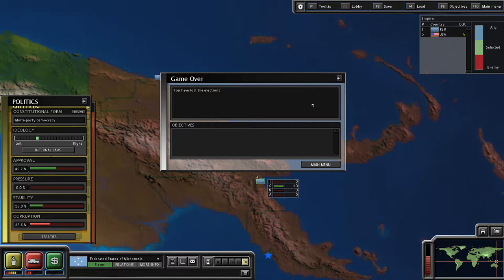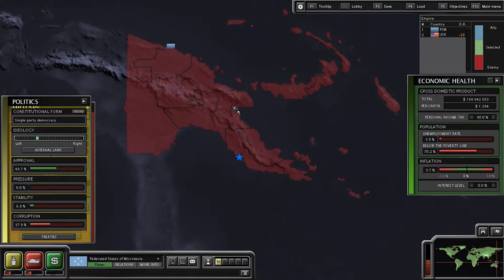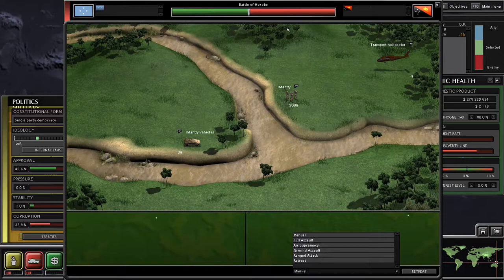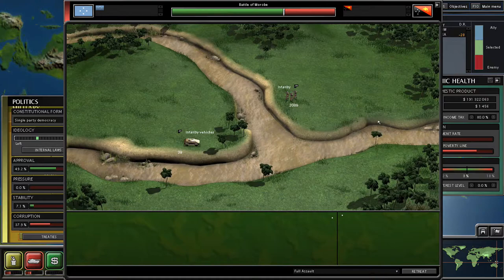I'm going to switch ourselves over to a single-party democracy and that should fix this problem. It must just be a bug. Let's try that again — I'm going to click on the battle. We should actually start the game first. Let's click on Papua New Guinea. This should be a slaughter. We're just going to do a full assault. We took out some of the transport helicopters there — nice. Got the last one down.